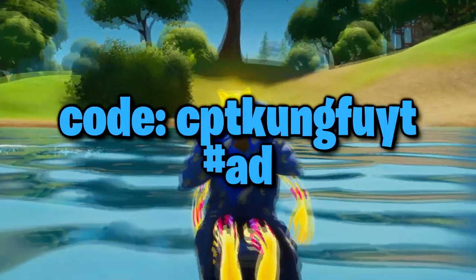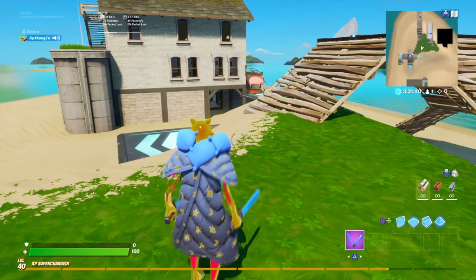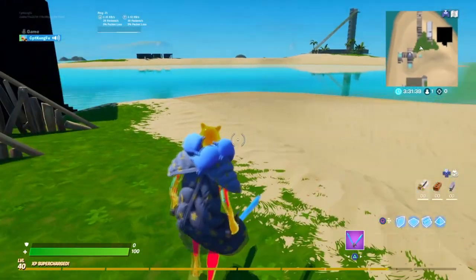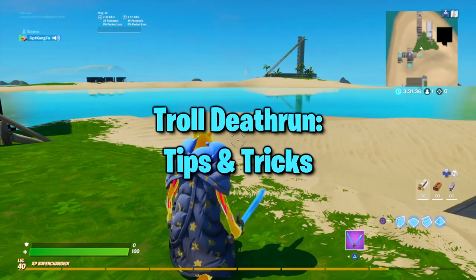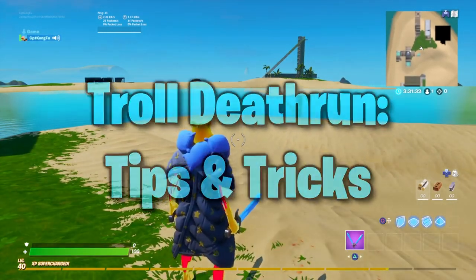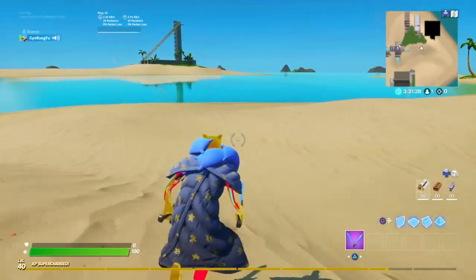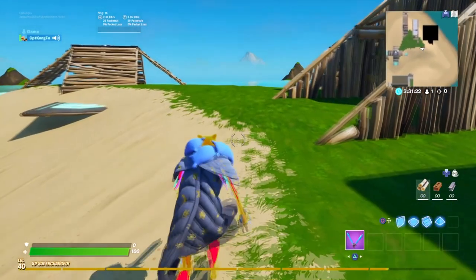If you'd like to support me, use code CPTCOMCOOYT in the item shop. Today's video is going to be on revealing some of the secret tricks that map creators use to troll you in Fortnite troll death runs, so that hopefully you can make your own Fortnite troll death run and totally fake out your friends.